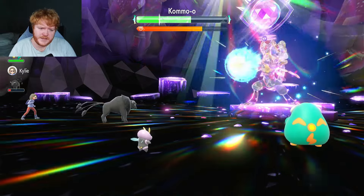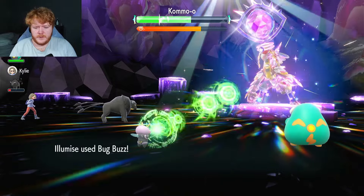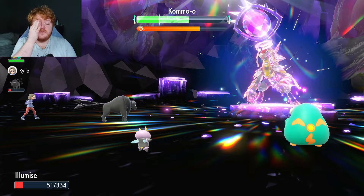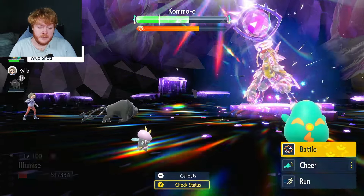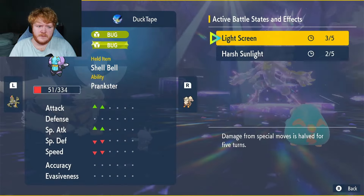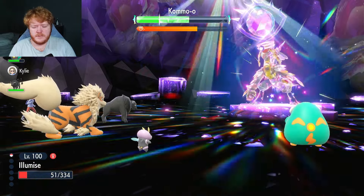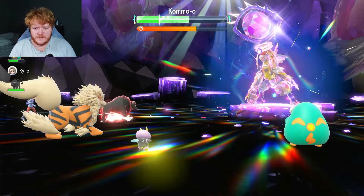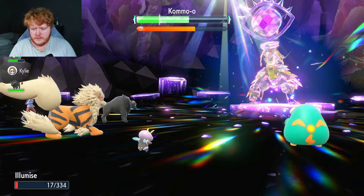Focus Blast hits again. We don't go down — we use Bug Buzz. Can we get a Special Defense drop? The Special Defense drop he got on us is going to be what takes us out, I think. We can't really do anything — the sun has two turns left. I'm going to use a Hang Tough cheer because if we attack, he just takes us out first. He uses Dragon Claw — that's fine.